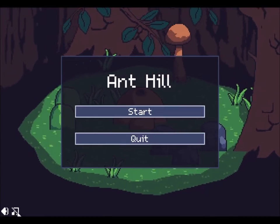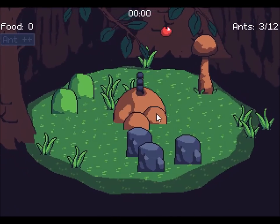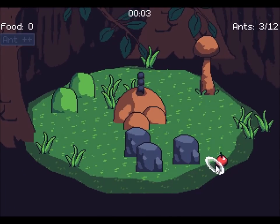There's music and sound toggles in the bottom left-hand corner here. So what exactly am I supposed to do? So I have to click on the food, I guess.